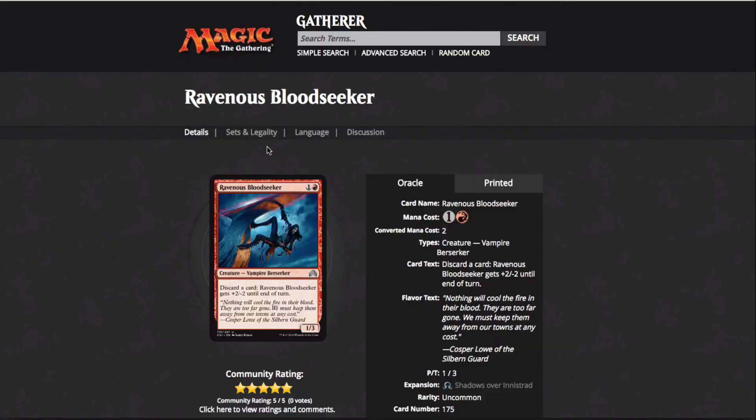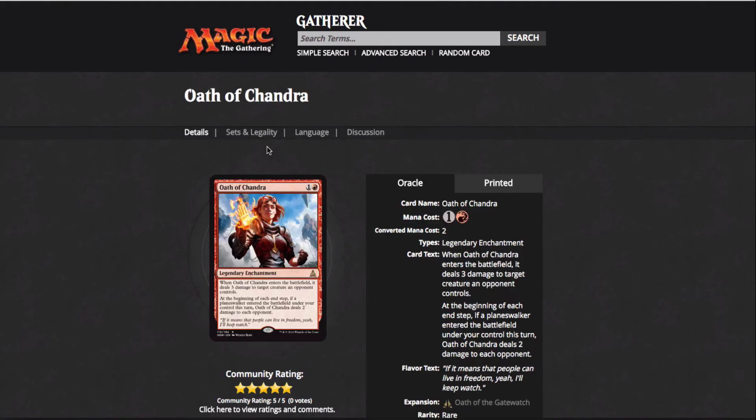Ravenous Bloodseeker — this is a discard mechanic. If they continue to print more red cards — the full set isn't spoiled yet — but if they release a couple more cards that get buffs from discarding, this card would be really good because you'd not only be giving Soulscar Mage and Flame-Blade Adept a bonus, but also triggering Madness if you build a Madness deck. Oath of Chandra is a really good card that pairs with Chandra Torch of Defiance. It also turns into negative three negative three counters if you have Soulscar Mage — just such a good card. It also has that triggered ability dealing two damage when you drop a Planeswalker, so if you have this out and play Chandra, you can deal four damage with her plus one and this trigger on the end step.